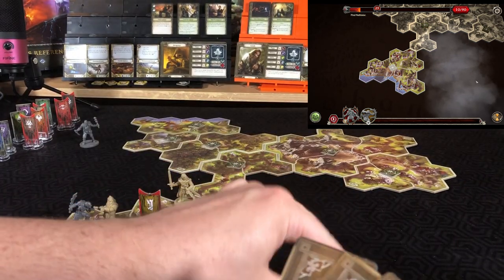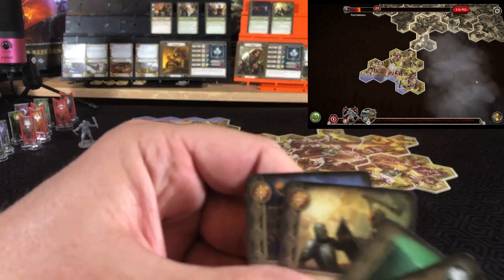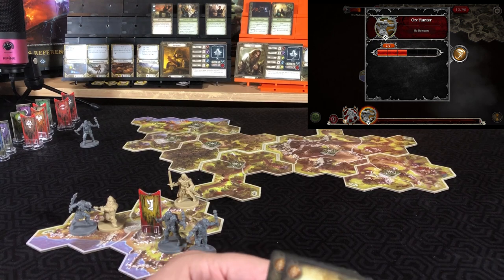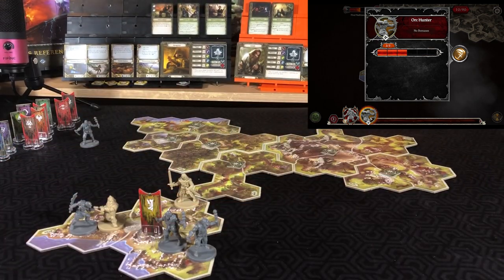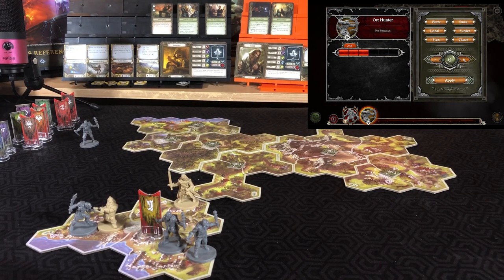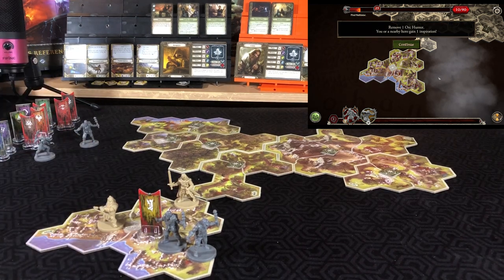Looking at four cards, we have two successes, which will be more than enough to take this thing out. We will put Ready Defense back on top of the deck. Two successes and six hits — applying that, removing the orc, and gaining an inspiration.